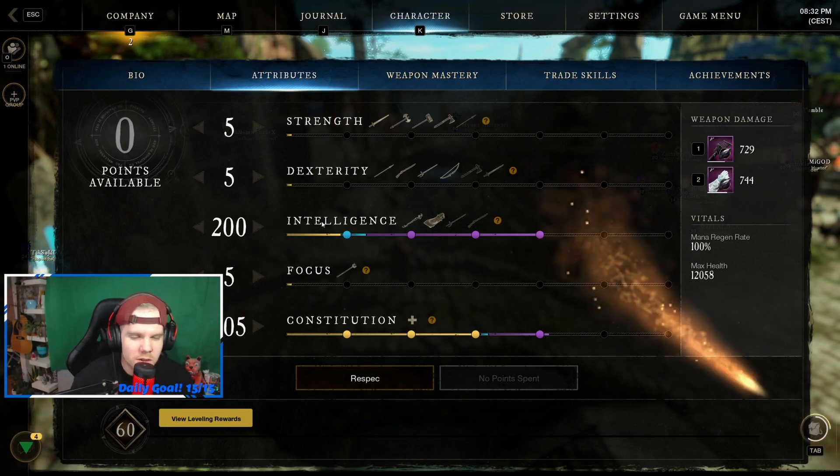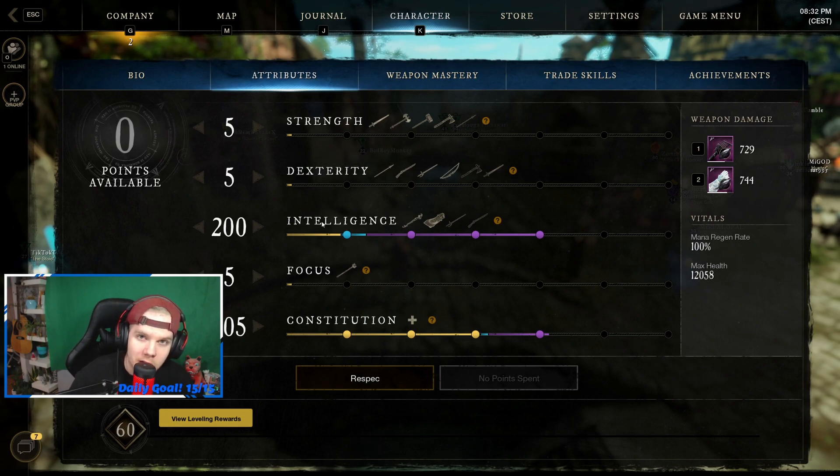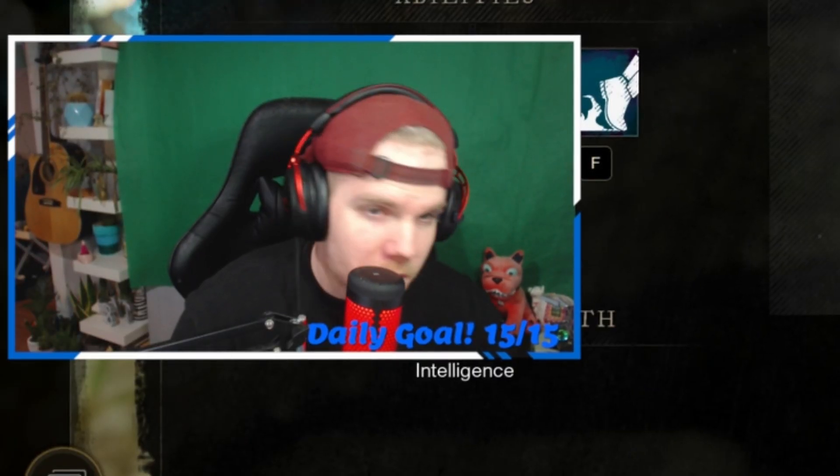With my attributes at 200 intelligence and 205 constitution, that puts me up to about 12,000 health - it's just crazy strong. People don't realize mages can be pretty tanky. Obviously you're going to be more tanky in heavy gear, but with the maneuverability of light armor, having a lot of health just takes them off guard. You've got that 20% armor buff from 200 intellect and you're still doing damage without needing a pocket healer.